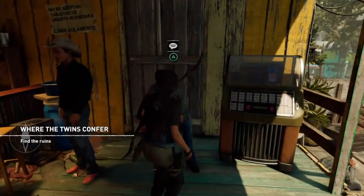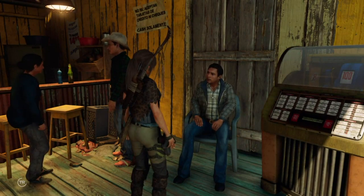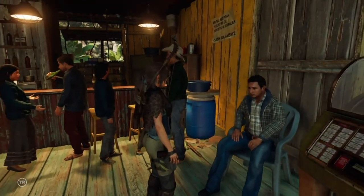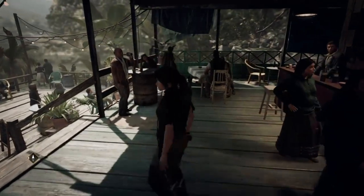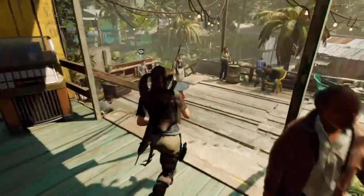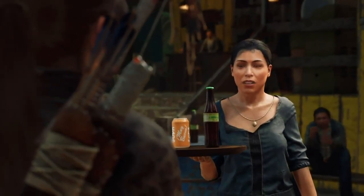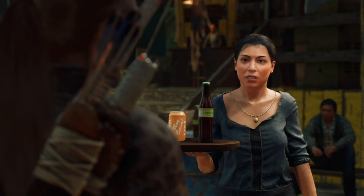Hey guys, it's Neil from Skullbusters. What I'm going to do today is show you how to get the trophy 'Point of Interest' in Shadow of the Tomb Raider. All you need to do is learn 5 interesting locations from civilians. The easiest way to do this is by using your survival instinct — press the right analog stick on PlayStation and it highlights them in a goldy yellowy colour. Just interact with them and they'll reveal locations, probably like tombs or something of interest, and then the trophy will pop.